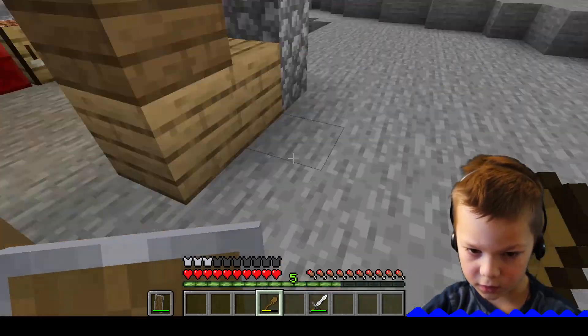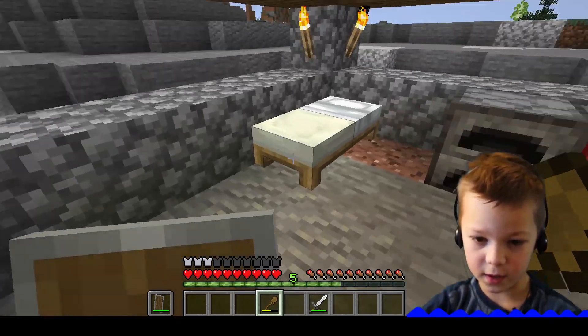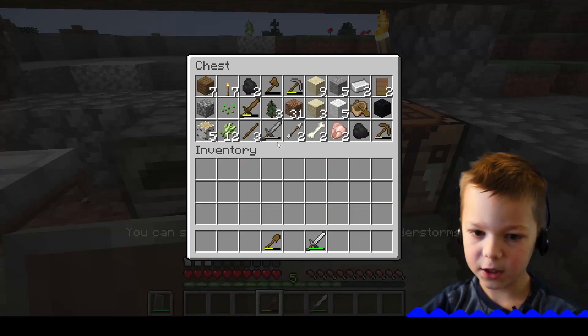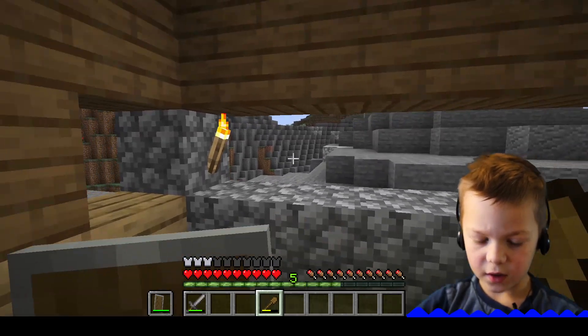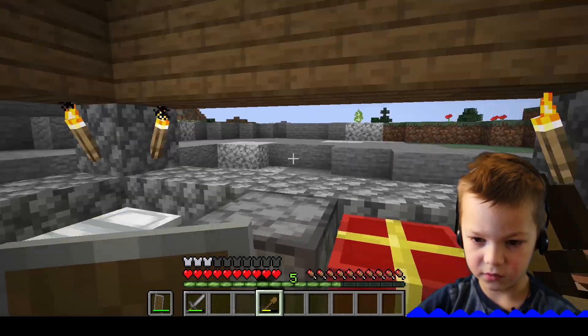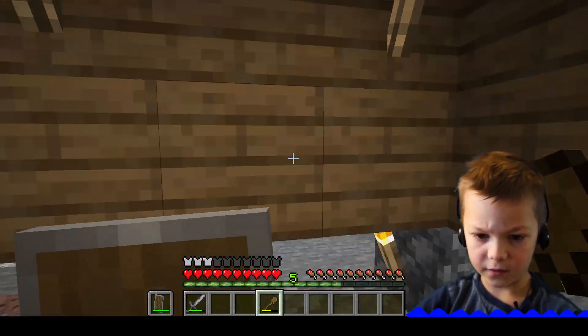So here we are at the house. Right here we have my bed, my beautiful white bed, my chest, all my stuff with my iron sword. I actually want to switch this a little faster. We have a lot of torches so zombies don't obviously spawn in here, haha.